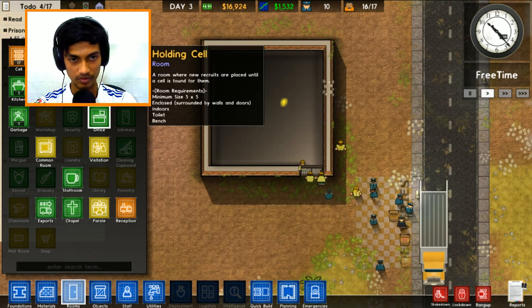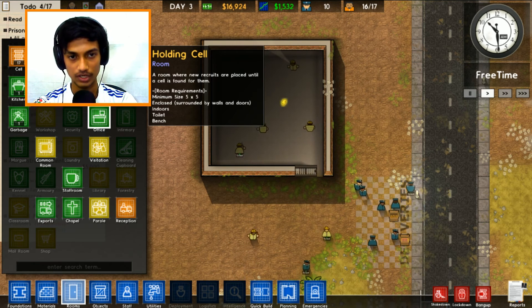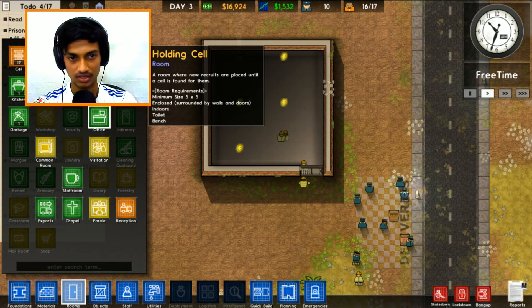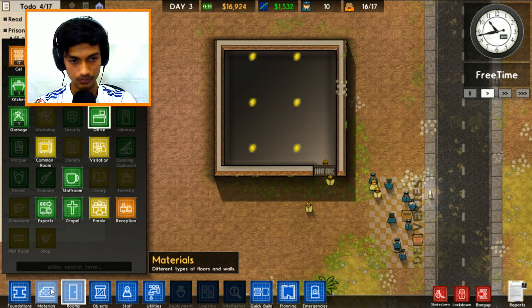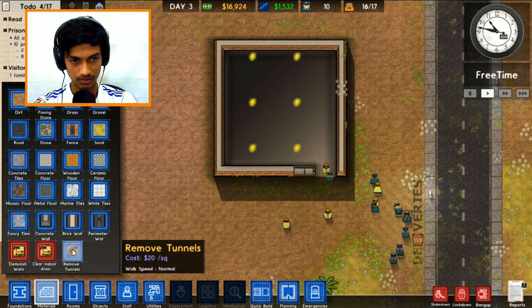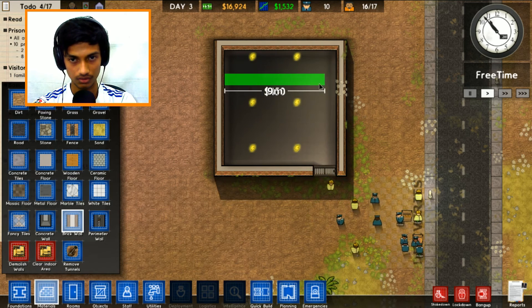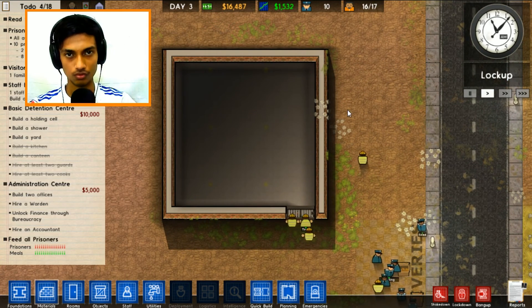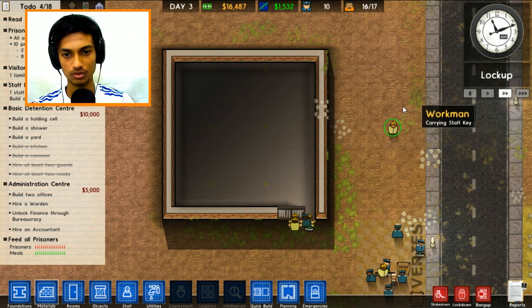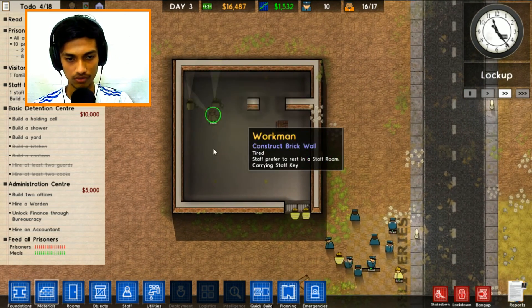Looking at room requirements - minimum 525, enclosed, surrounded by doors, and needs a bench and a toilet. So we need some toilets and a bench in this holding cell. Let's go for some objects - brick wall would do it. There's where the toilet is going to be, and we just have to build the wall. We need to get some toilets in here too.